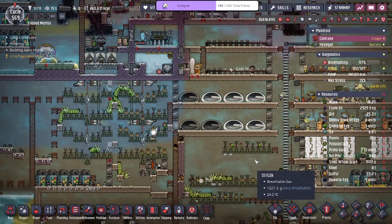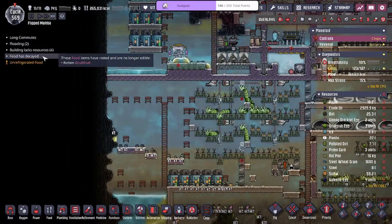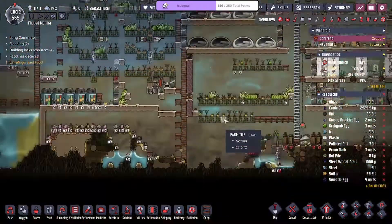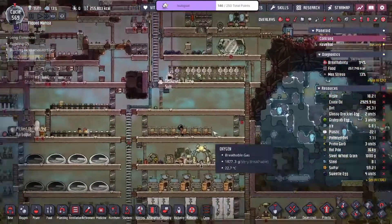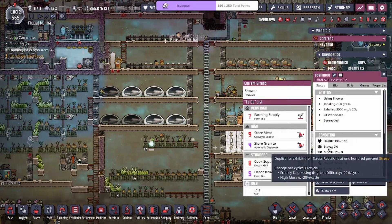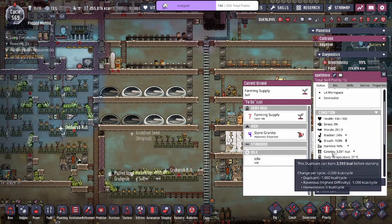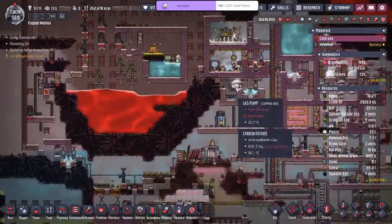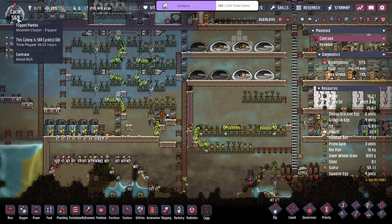I know a little bit of some minor languages but not enough to converse. This is the map and we're playing on max difficulty — you can see the stress modifier is plus 20% and it says highest difficulty. Same thing with calories — they have to double how much they eat. We get diseases a lot faster, they get more stress, but we're handling it so far at day 569.